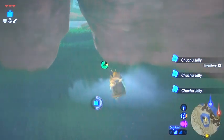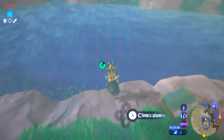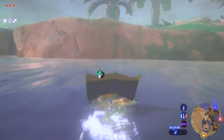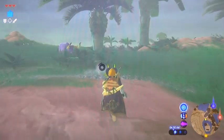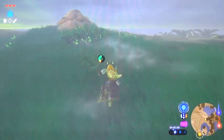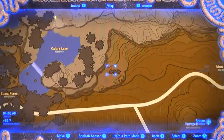The good thing about Chuchu Jelly is, if you're low on Fire Chuchu Jelly and you need it for a suit upgrade, you can just throw a fire on the ground and throw some Chuchu Jelly into the fire, and voila - you'll have some Fire Chuchu Jelly. I already hear the thunder, so I may not get this next Korok seed, but I'll get the hardy durians regardless. That's where I'm heading, right down there.